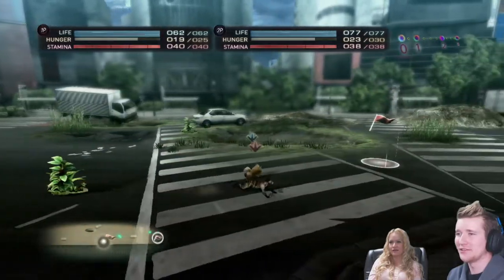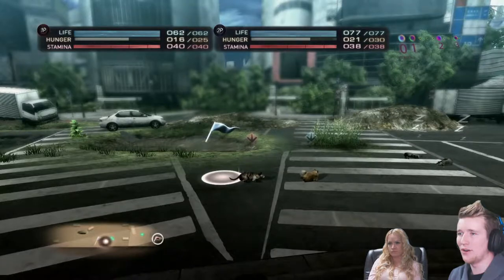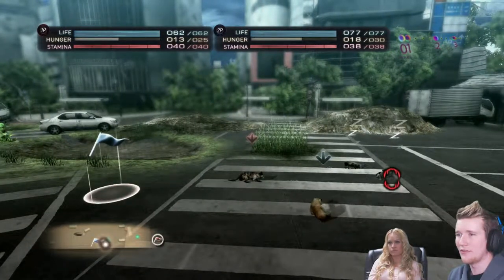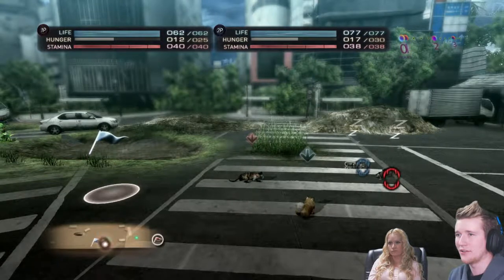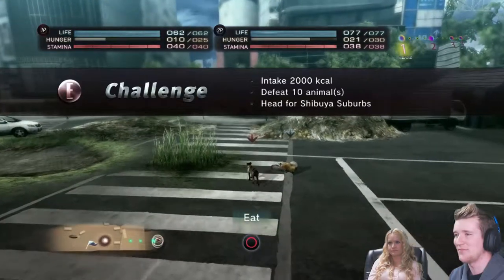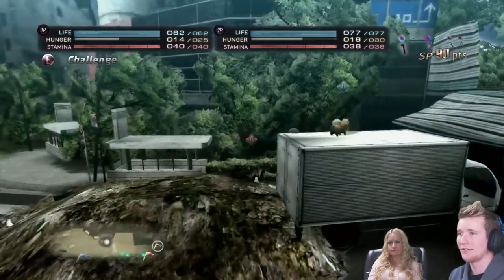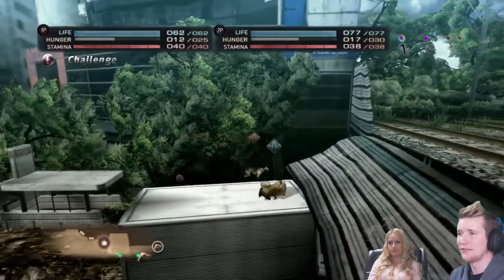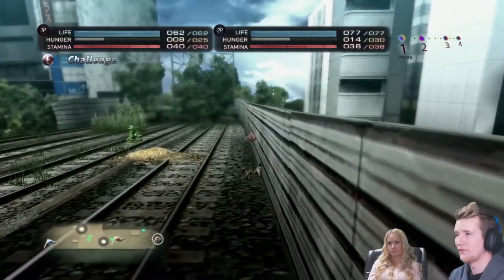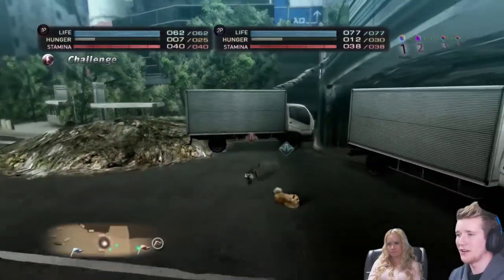I got it! Okay, so we want to sneak up on these ones - crouch with L1, sneak up on it, but only get close enough to make your teeth show up. I'm gonna let you get this one okay - don't go yet. You got him! I'm gonna get the other one. Oh you jumped instead of pressing R1. Come over here and get some meat in you quick. Let's go up top - there's some animals up here. Oh, there's no animals - we gotta go back down.